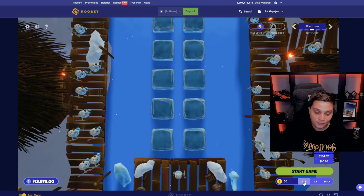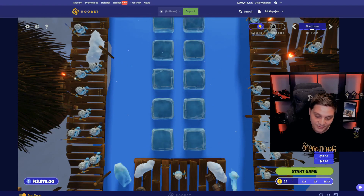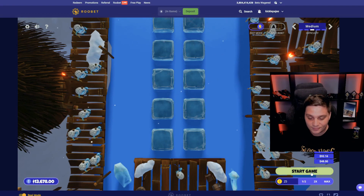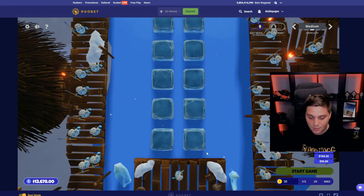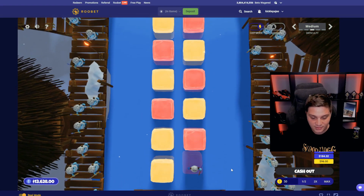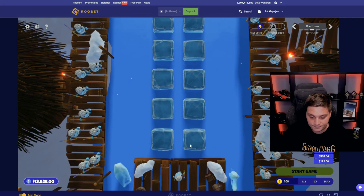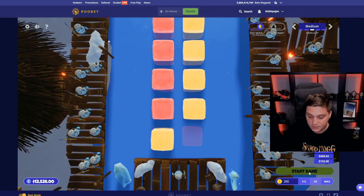If you start with a smaller amount, like $20 or $12, you have more chances to lose but you just need to spend more time betting on this strategy. We can go with $50 bucks — I think that's a balanced approach. If we lose, we'll go to $200.